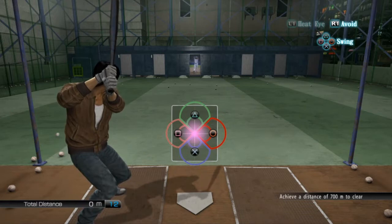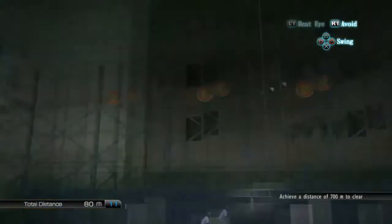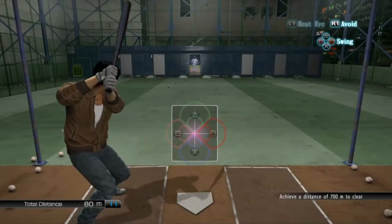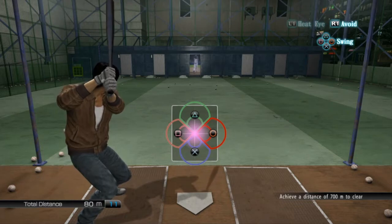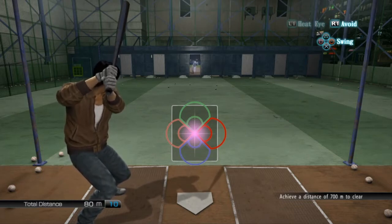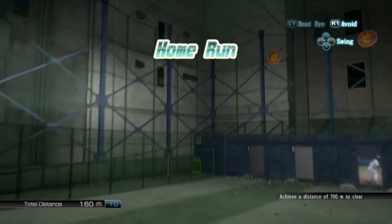You get 100 meters basically for every home run that is in the yellow, and for every normal home run you get 80 meters. So if you get a decent home run you get 100 meters, a not so decent one is 80 meters. As you can see it racks up pretty quickly.